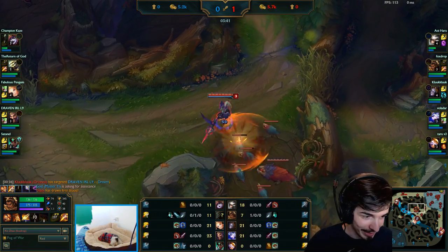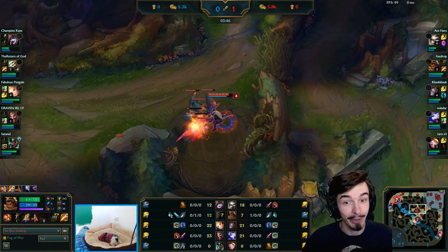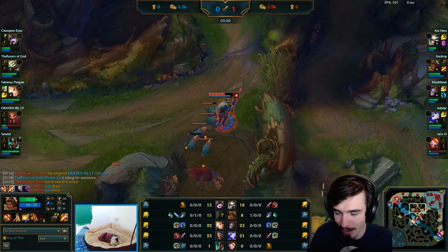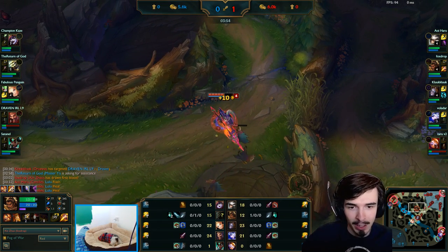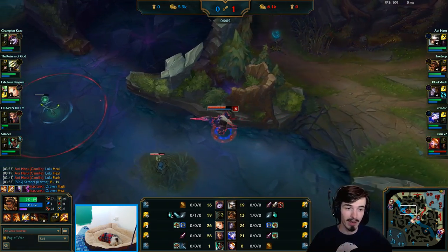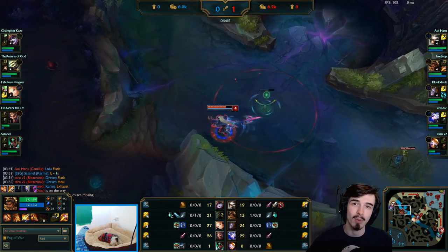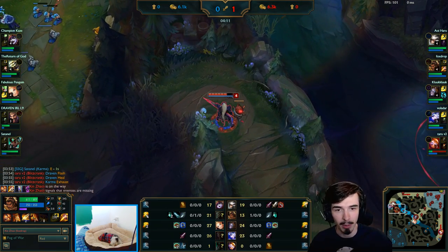By the way, there's something wrong with the Xin Zhao skin - he walks around like a weirdo in the skin. It's bugged in spectator at least; when I'm playing it it's fine. So good start. We're going to skip forward. Take the Gromp - when I invaded I took his Gromp because no one's going to stop me. I want to take his jungle camps because I want to limit the amount of gold this guy can have and stop him from powering up.